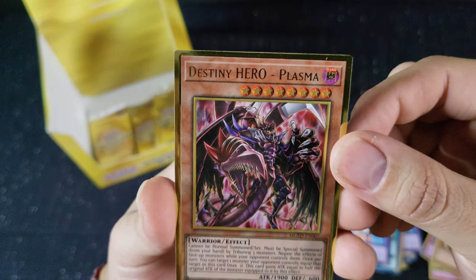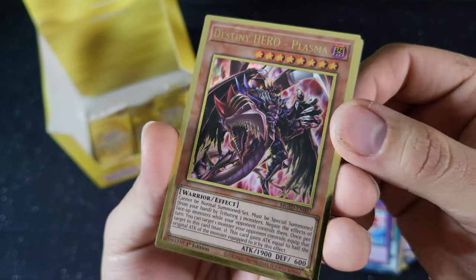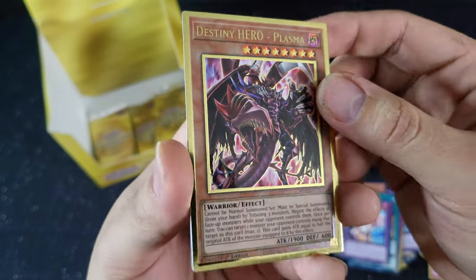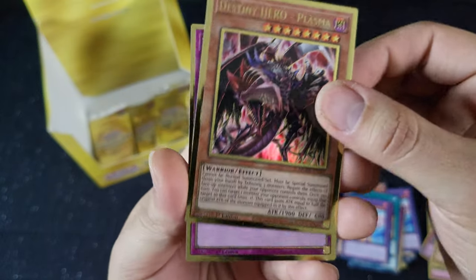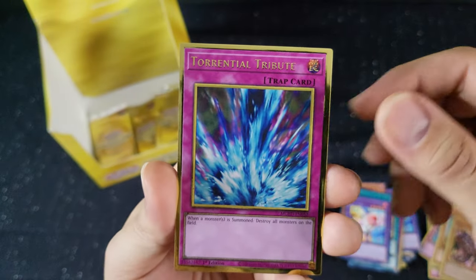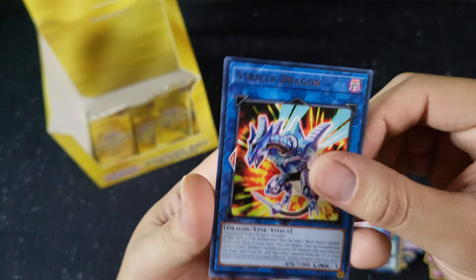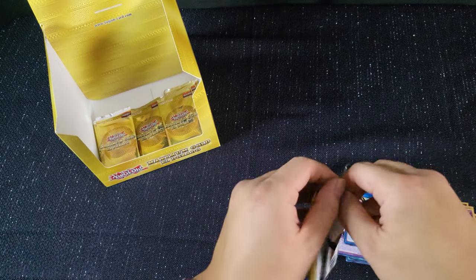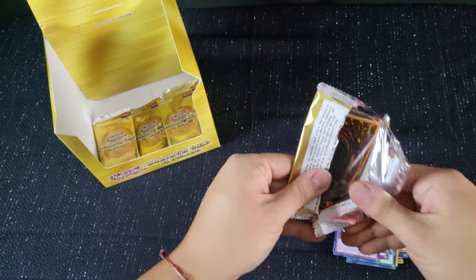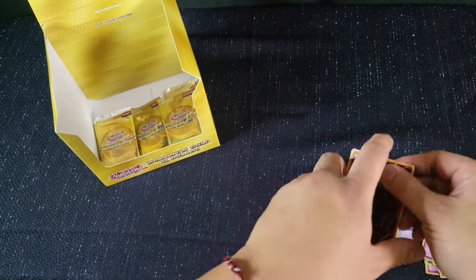Destiny Hero Plasma — I was never a big fan of this card, but it looks pretty darn good in gold. I'll keep him. And a Tarantula Tribute. A Striker Dragon. Come on Blue Eyes — I know there's a Golden Blue Eyes in here somewhere, and hopefully I get one. I'll add that to my collection.